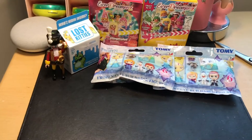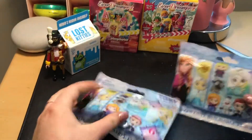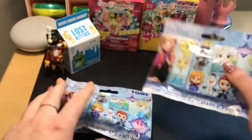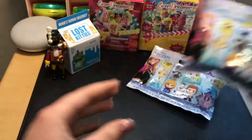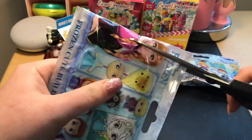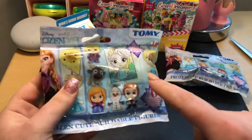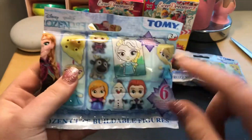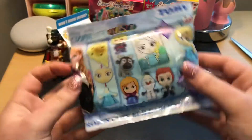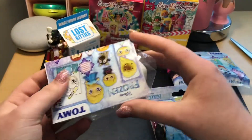I think the second one is going to be one of these Frozen bags. This one seems a little bit smaller and this one's bigger. So I think I'm going to open the smaller one first and see what we have in there. I did one of these already on this channel and I think I got Anna last time. So I'm hoping for literally anybody else but her. So let's see who we got.